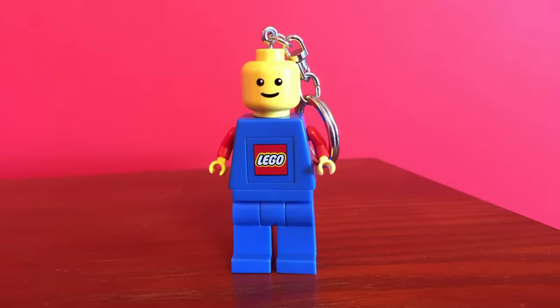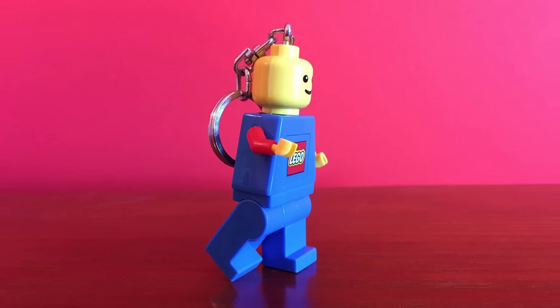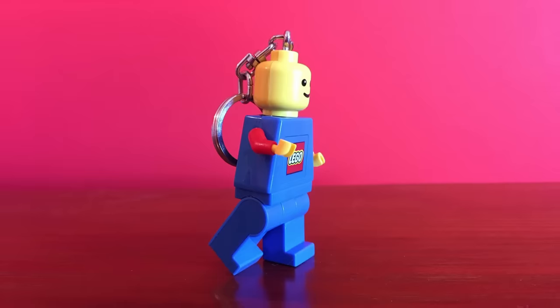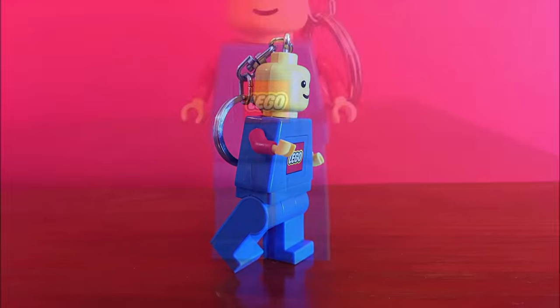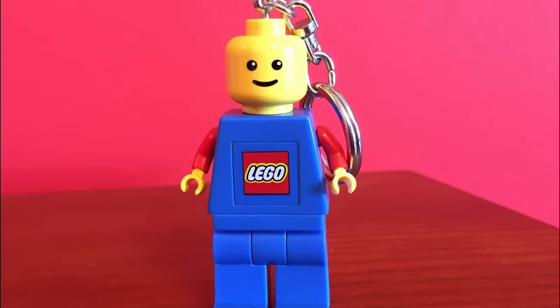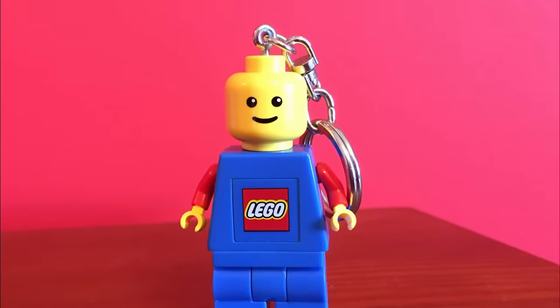There's also the complete opposite scenario. Turns out you can also put a regular minifigure arm on a LEGO flashlight minifigure. This might just be even more funny than the big-armed fig — this poor minifigure can't even reach the top of his head, but at least he's still smiling. He's definitely got a positive attitude, that's for sure.